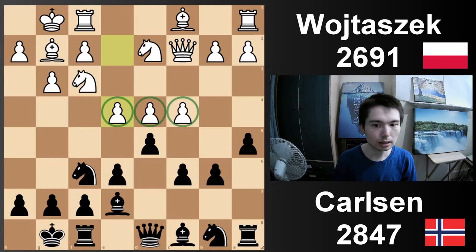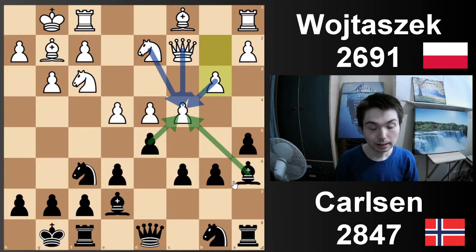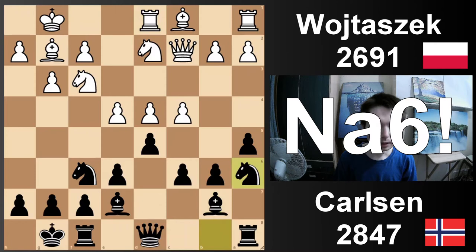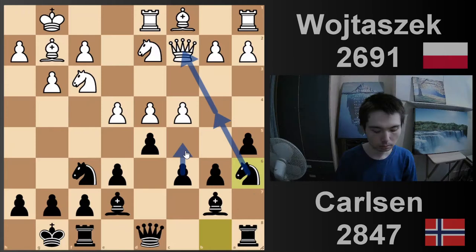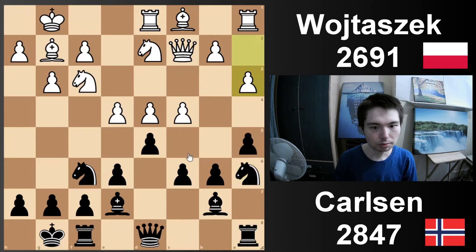Bishop b7 played. Now one question you might be asking: why not bishop a6? Black can play b3 — it's a totally different game. The real idea is coming up very soon. Because Magnus decided to go bishop b7, and after rook d1, knight a6. This move has two ideas: it can come to b4 to attack the queen, gaining time — which we're going to see in the game — but the other idea is c5, and also preparing rook c8, so the rook actually faces the queen. If you play a3, black can actually play c5, and there's a lot of central tension.